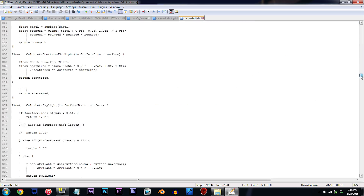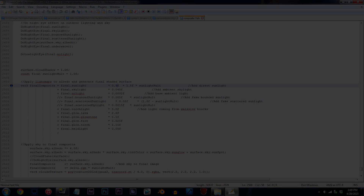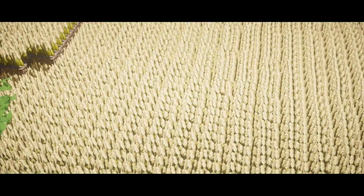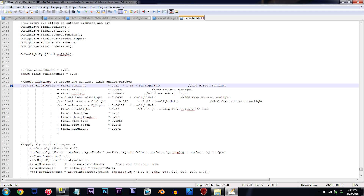First off, scroll down until you've found line 2500. This piece of code here is what determines the brightness of the ground around your character, so if the terrain looks a little too bright for you, then you can just add in a lower number to decrease the brightness. If you'd like my personal advice on this one, I'd change 0.9f to 0.5f.